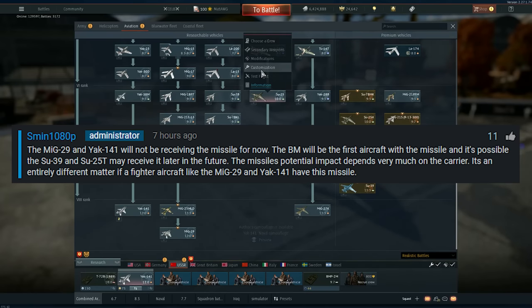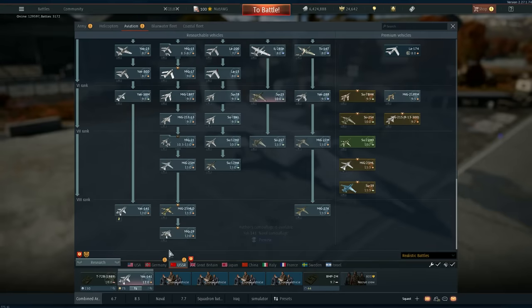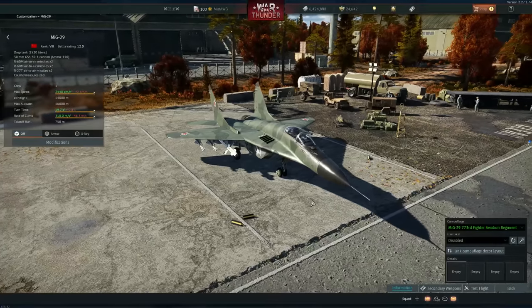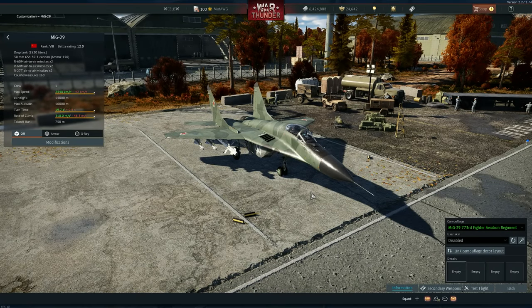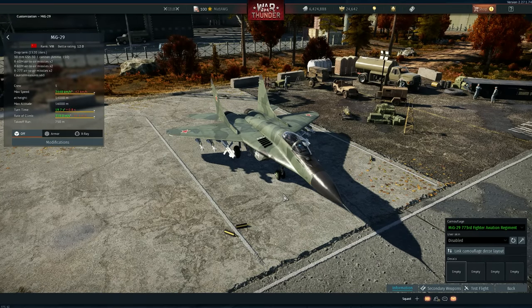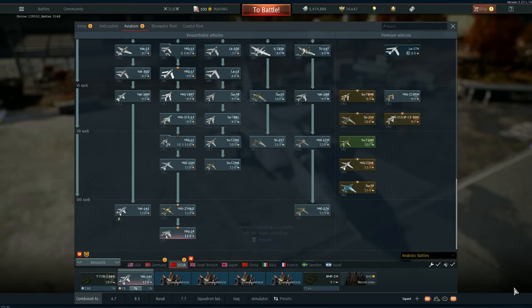It's a whole different picture adding an R-73 to a Su-25 versus a MiG-29. We're going to talk about all the models that could receive that missile. It's an amazing missile and it will probably be the best short-range IR missile in the game for now. We're going to divide these aircraft into four categories: very likely to receive it soon, will receive it at some point, a stretch that in theory could receive it, and probably never.